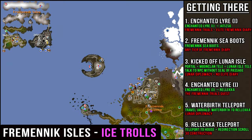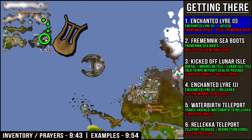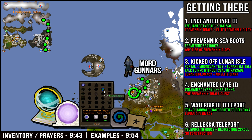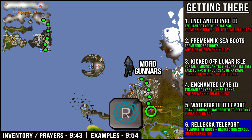Let's go over how to get to the Fremenic Isles location. All items needed are listed in green, requirements in red. The fastest way is using the enchanted lyre straight to Yatazo if you have the elite diary completed. The next fastest way is using the Fremenic Seaboots teleport and traveling with Mord Gunners to Yatazo, then running north. You can also get kicked off of Lunar Isle by speaking to any NPC without a seal of passage, then traveling with Mord Gunners. Other options include an enchanted lyre imbued, teleporting to Waterbirth and traveling with Jarvold then Mord Gunners, or simply using a Relica teleport and running north to Mord Gunners.